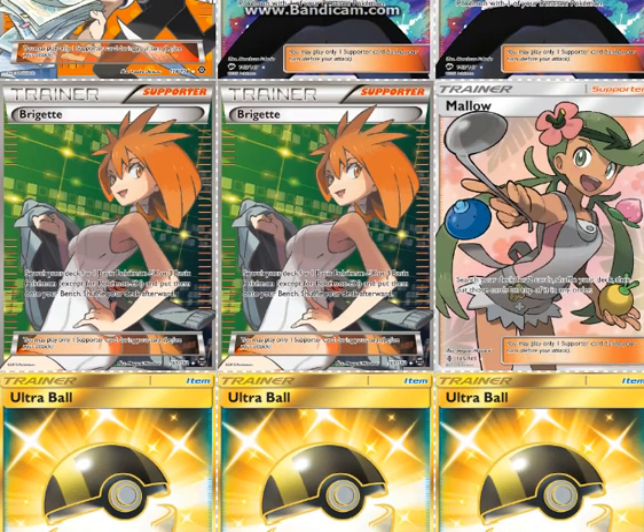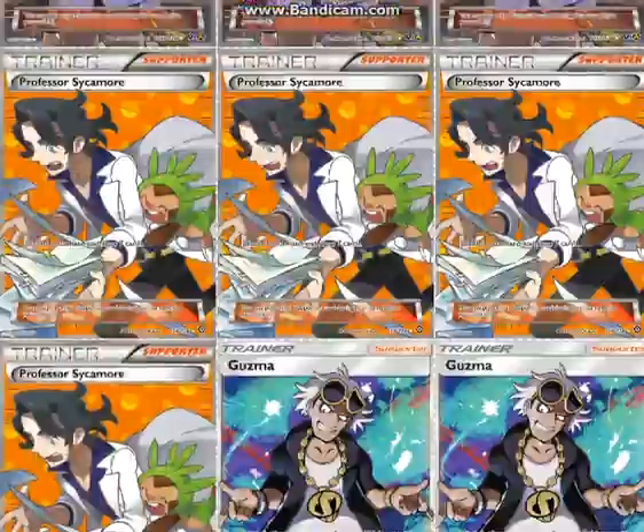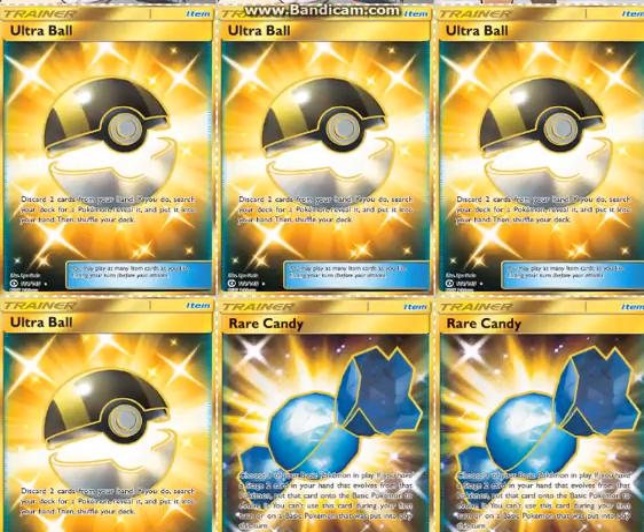1 Mallow — this works well with the Trade ability because you can search your deck for 2 cards, stack your deck with them, and then discard a card and draw them. So Mallow works really well with this deck.